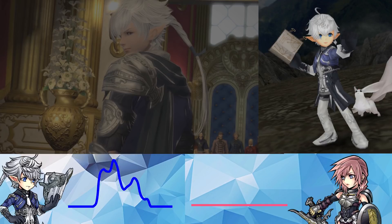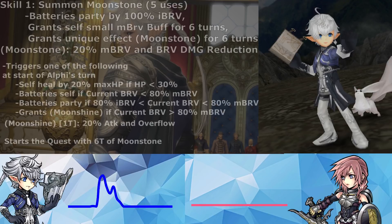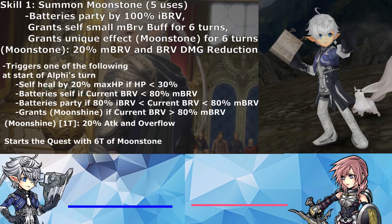Yeah, no problem. We're going to be breaking down his kit, so let's go over it real quick. His Skill 1 is Summon Moonstone — he has five uses. If you use Skill 1, it batteries the party and grants himself a small max brave buff for six turns, and it grants a unique effect, Moonstone, for six turns.